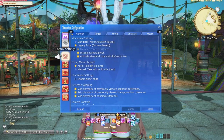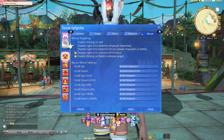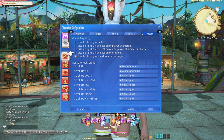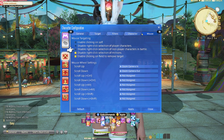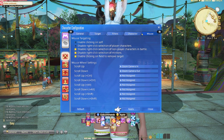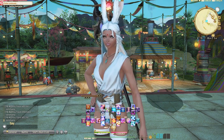Disable click targeting means if you're using mouse and keyboard, you can now ignore certain NPCs or objects in battle or out in the world — probably a godsend for most mouse users. You can find this setting under Character Configuration, Control Settings, Mouse tab — it's in the first set. This will be really helpful when you're trying to click on a player character but keep clicking on their companion or minion instead.